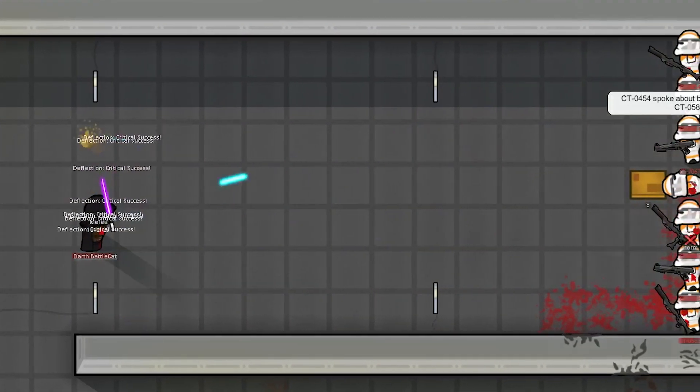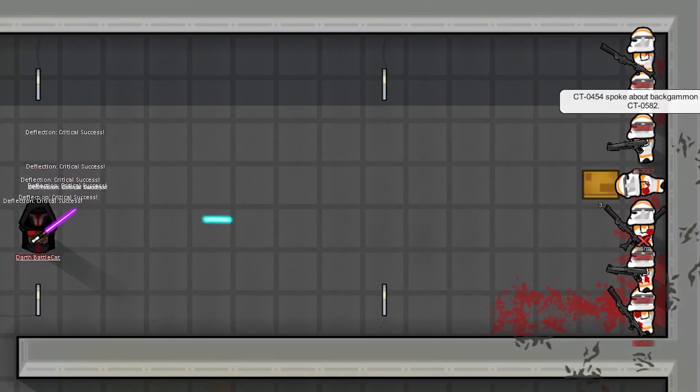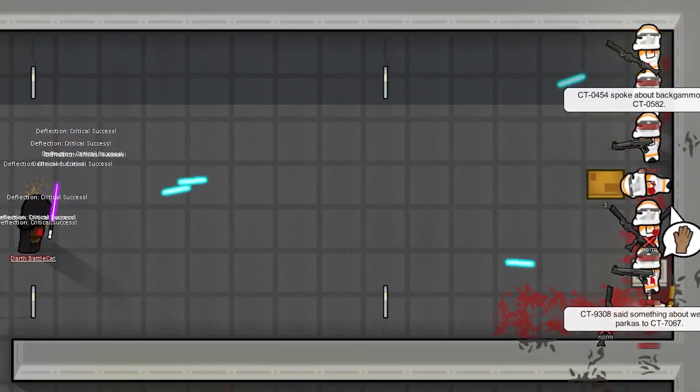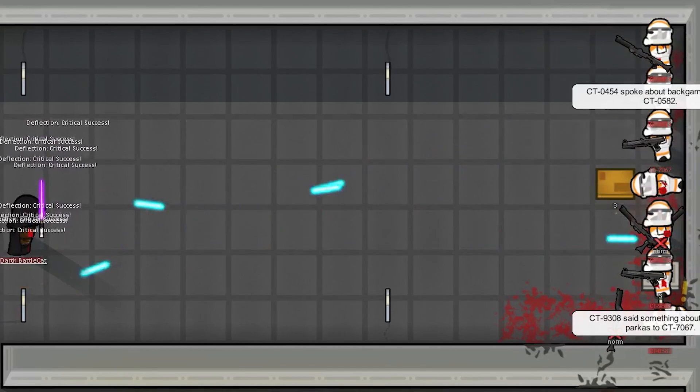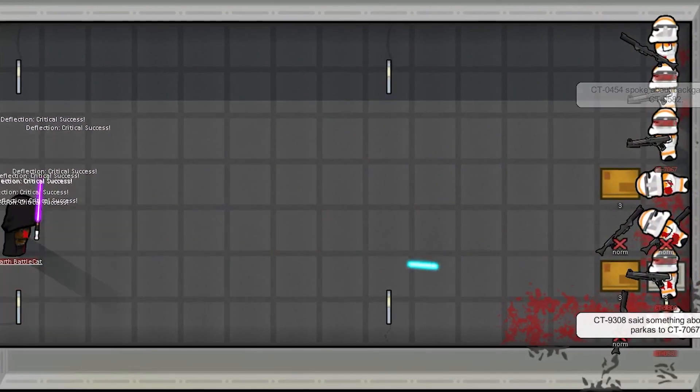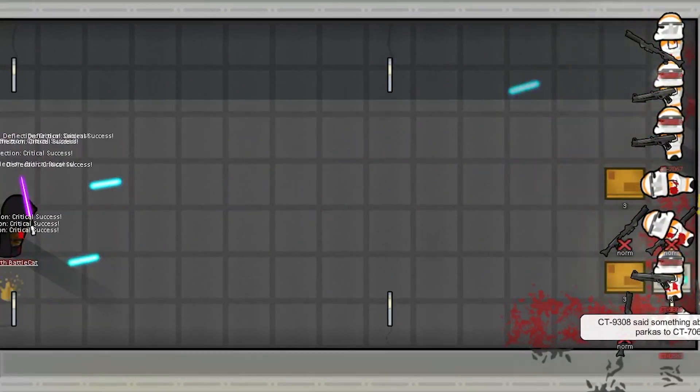And to top it off, this mod even has working lightsabers from a more civilized age. Currently in development are the Old Republic factions along with the force mechanic, but in the meantime there are some other mods to add this into RimWorld — or sorry, the Star Wars Galaxy.